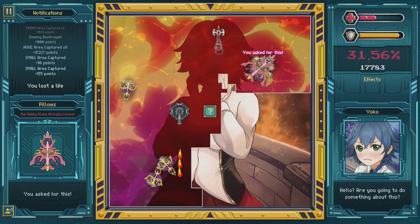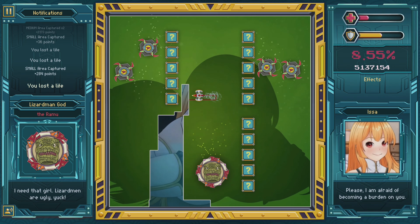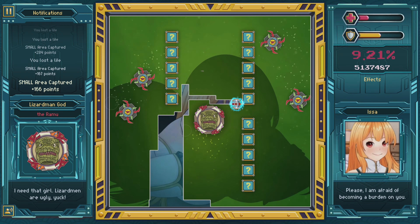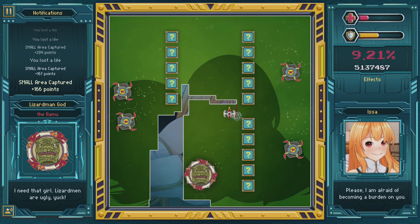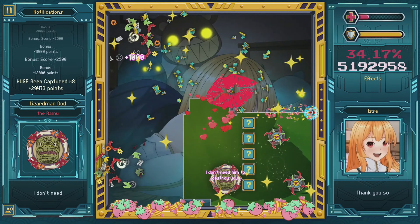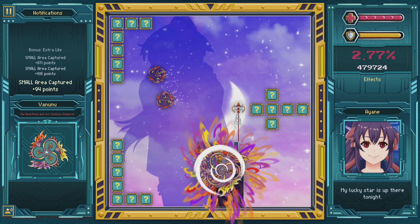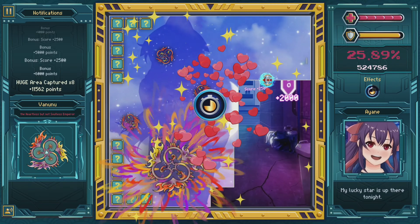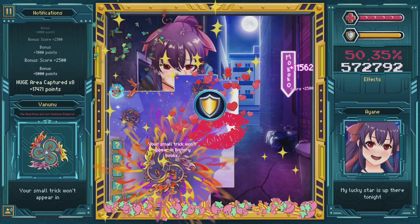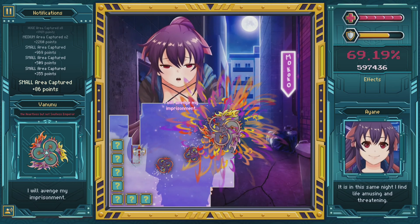Any enemies trapped inside that shape will be destroyed. Any item boxes trapped in the shape will also be collected. And enemies or projectiles won't be able to pass through your closed off areas. Use this to your advantage by trapping enemies before capturing them. For scoring, you'll gain points by destroying enemies, and the bigger the shape, the bigger the score and score multiplier. So you'll definitely want to try to close off bigger sections at a time if you want a higher score. Once a certain percentage of the screen real estate is captured, you'll clear the level.